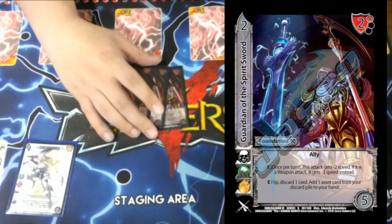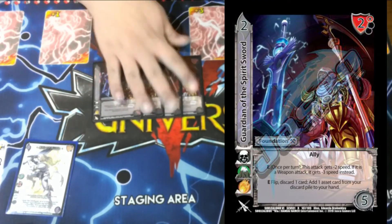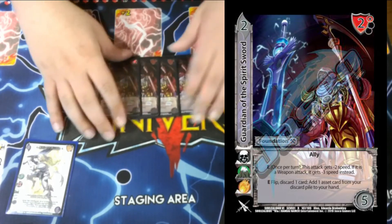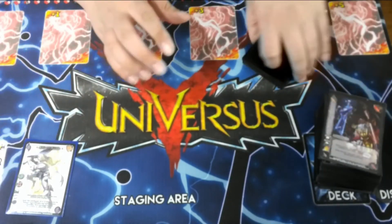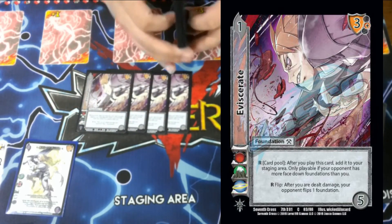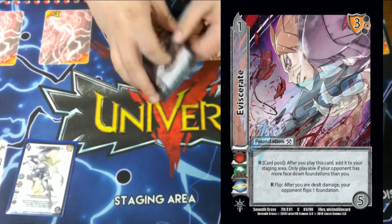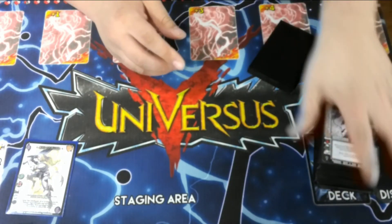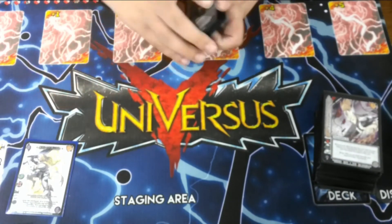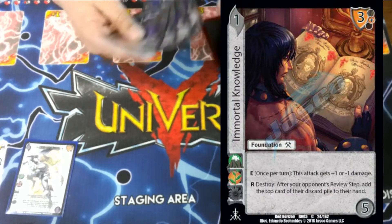Four Guardian of the Spirit Sword — discard one card, add one asset from our discard pile to our hand. It also has the ability to decrease the speed of an attack by 2 or 3 if it's a weapon, letting us block and move with Siegfried. Four Eviscerate — after we play it, if our opponent has more face-downs than us, we move it to our staging area for free. After we are dealt damage by an attack, we flip one of our opponent's foundations. We want to make sure our opponent has no face-up foundations in their staging area — all flipped — so we can do whatever we want for free.